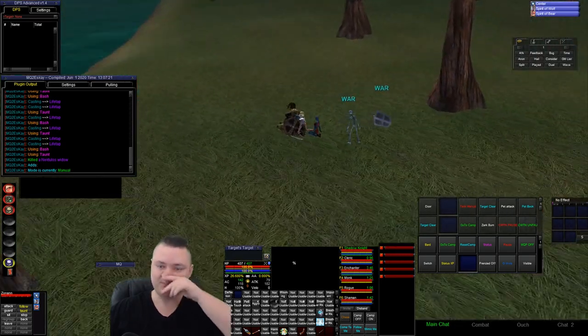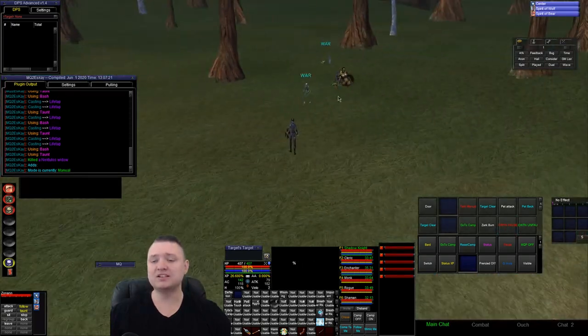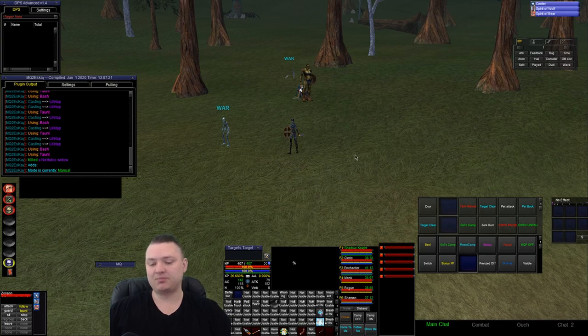I just logged in here, sat all my dudes down, and fired up the video. Everybody's in mode one — I always go mode one before I camp out. The shaman stood up to cast a buff on one of us and will sit back down. I made these boxes super big so we can see the plugins. The main ones I usually end up using are these ones down here — we have the MQ2 target info buttons: come to me, follow me, mimic me. I use these all the time.